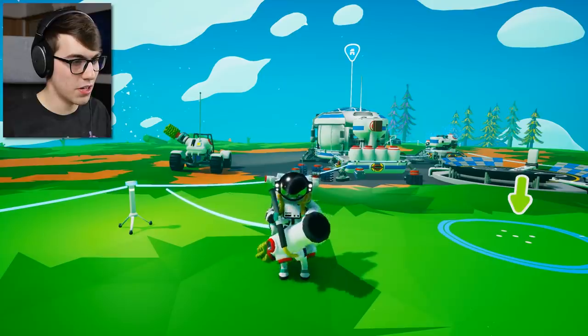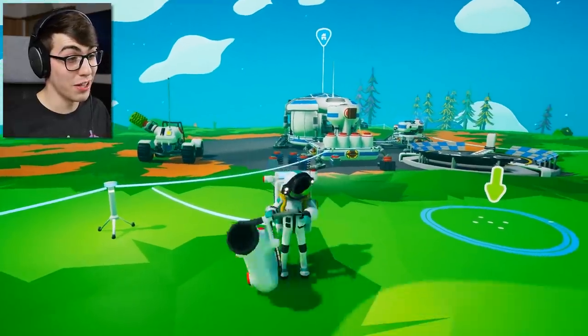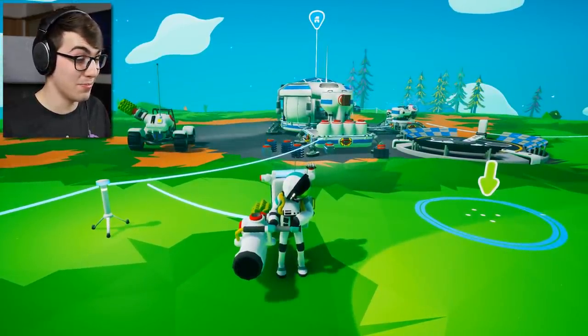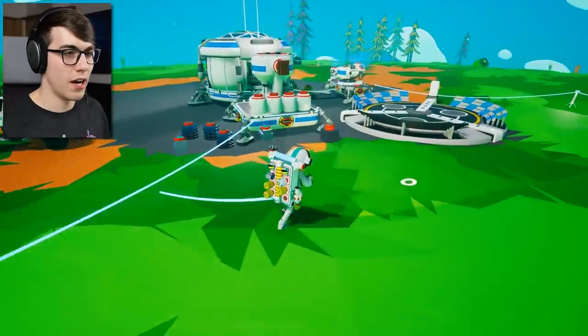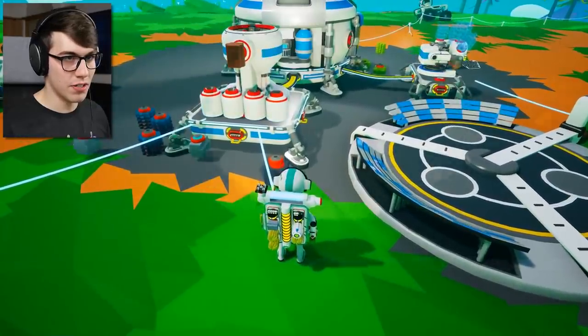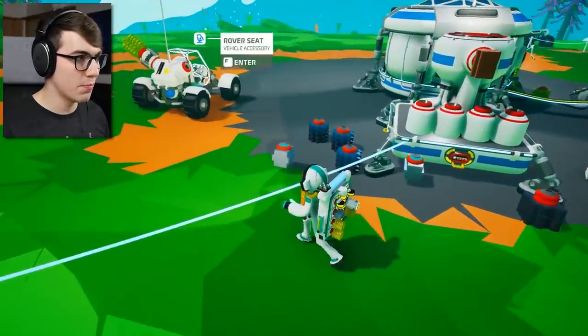I can make this guy do the chicken dance, which I think is pretty nice. It looks really awkward if you do it with a gun in your hand, so maybe put that down. Try again. There you go. That's better. Alright, so so far I have a smelting furnace, I have the two printers, and I have this little buggy over here.